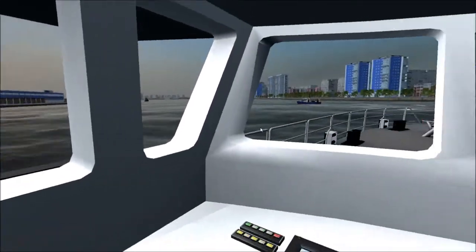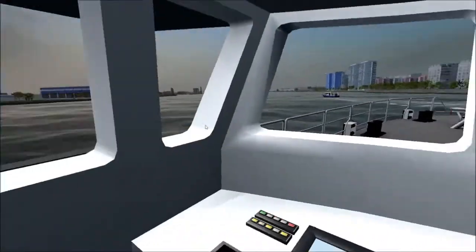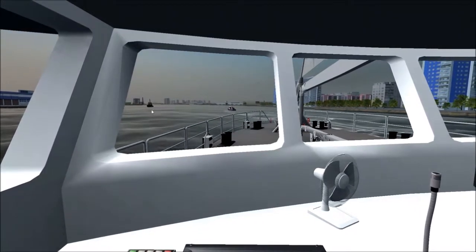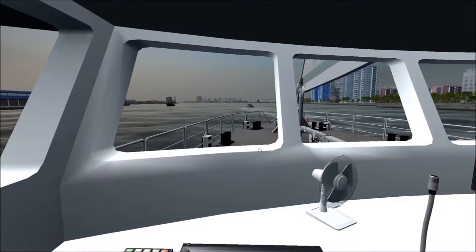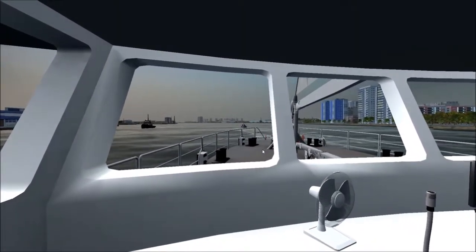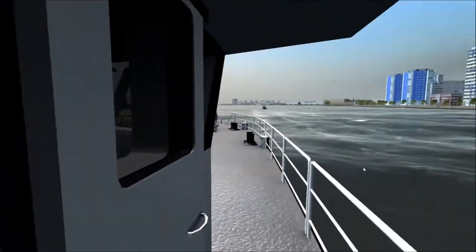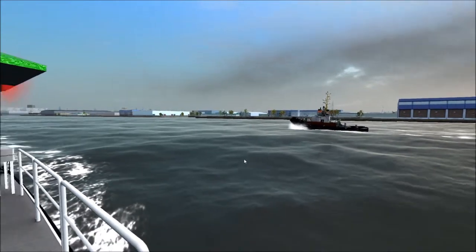Going to turn off the HUD for a second and pretend we're actually piloting the boat. Looks like we do have some lanes of traffic. It's slightly overcast, a bit choppy as far as the water goes, especially considering we're inside a channel. You can always walk around the boat here if you want. Tugboat right there. Pretty nice graphics in my opinion.